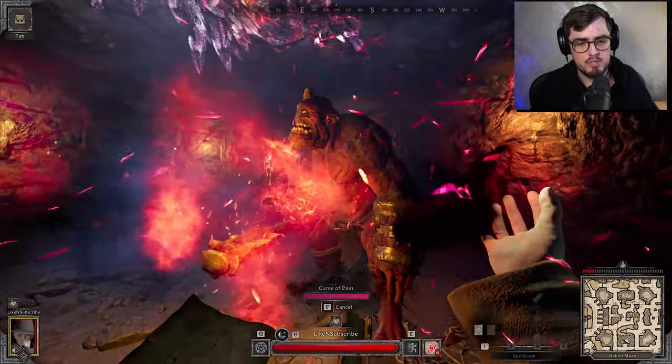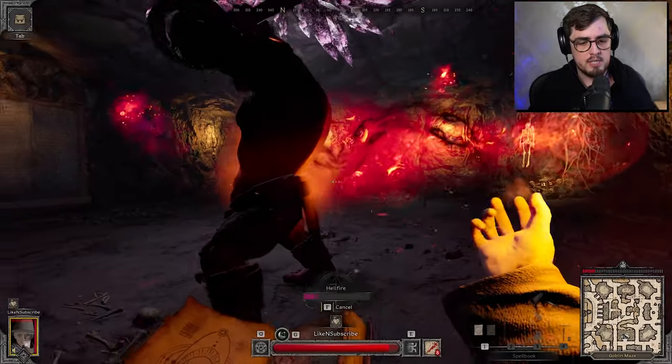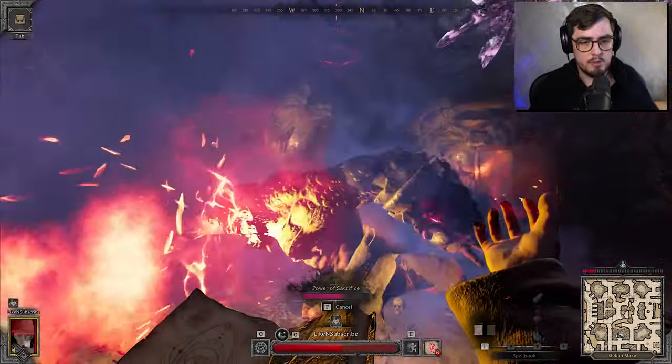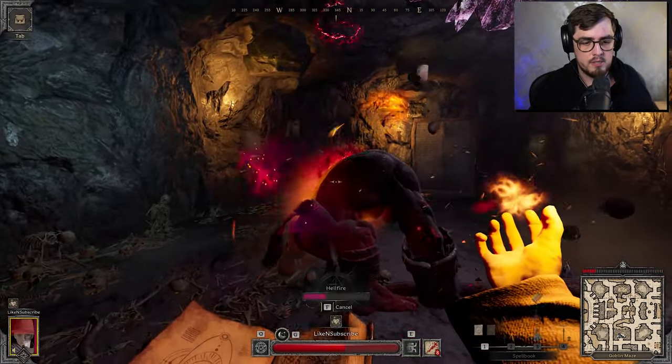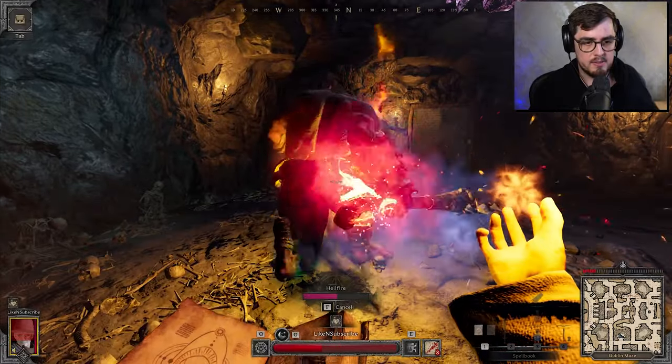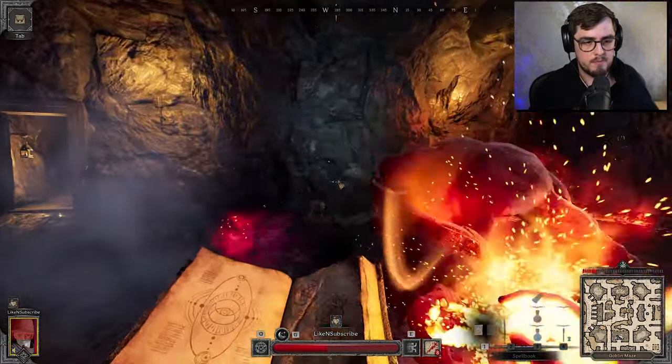Hellfire's out. He's about to start Rock 4, so let's get behind him for this and chuck our Hellfire out. Jump the rocks — you need to do that a little bit slower. Jump the rocks, half a second. Hellfire, jump the rocks, half a second. And there we go — we got through it, just about. Now we can heal back up.